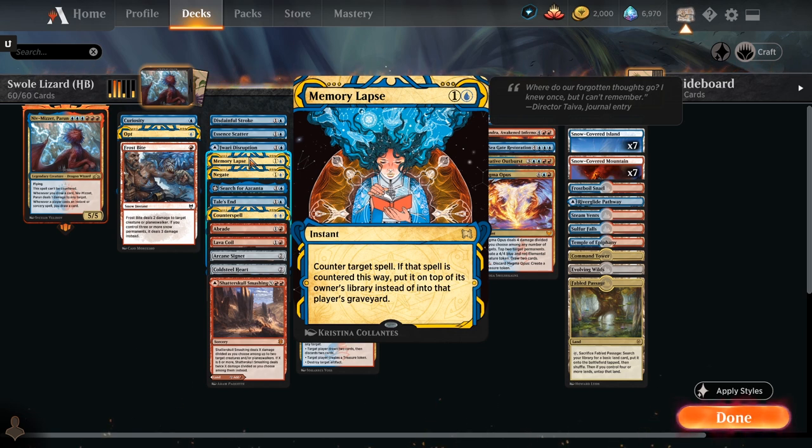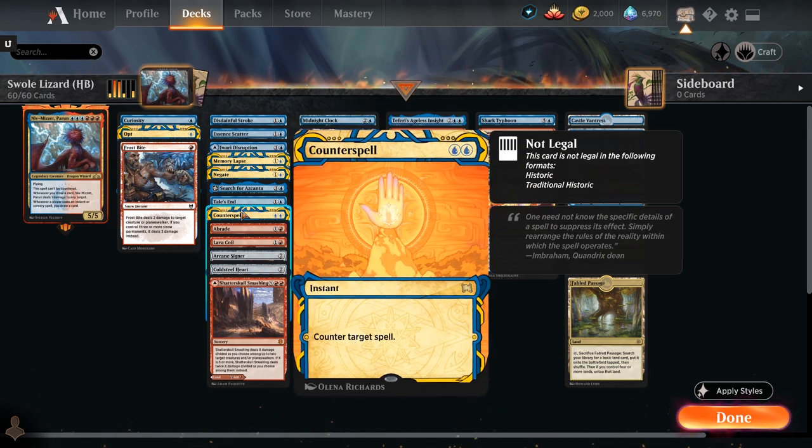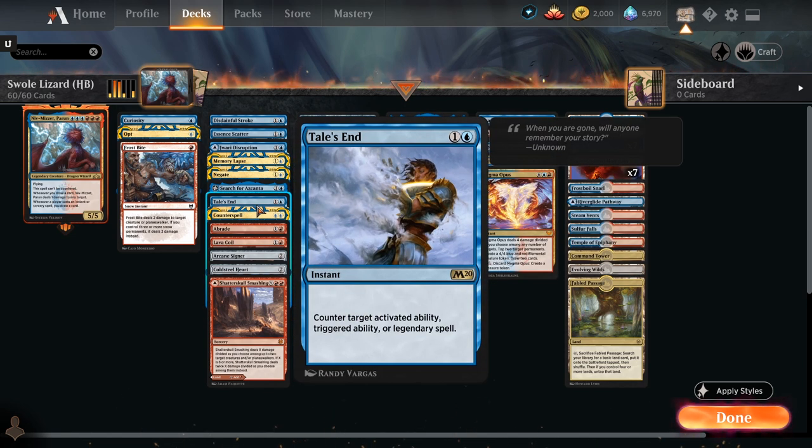Without many creatures we have to take a control route — controlling the board and making sure whatever resolves is what we want. There are plenty of counterspells in this list: Saw It Coming, Disdainful Stroke, Essence Scatter, Dwarrius Disruption, and Memory Lapse from the Mystical Archives. Memory Lapse has been absurd for me — it basically time-walks your opponent; they end up skipping lands and drawing bad cards. Counterspell is legal in Historic Brawl too, so we're adding that one.